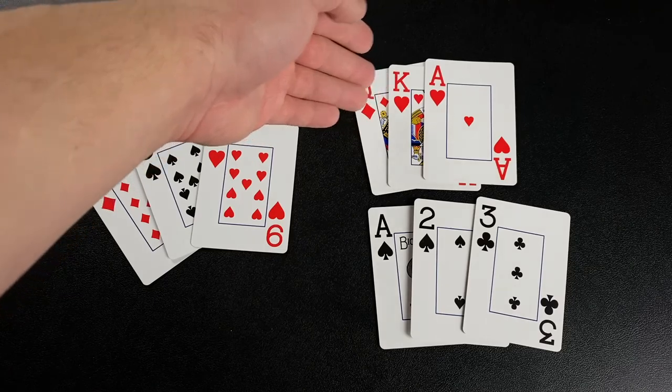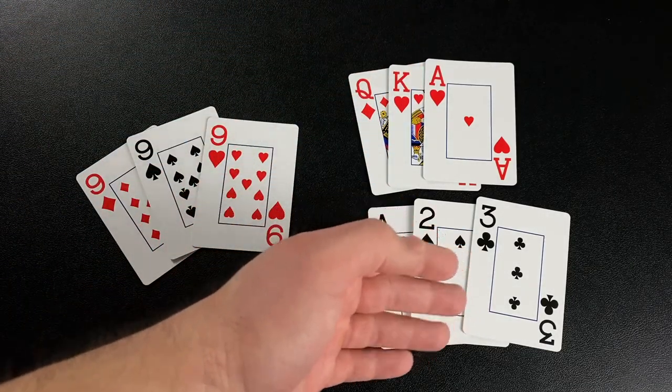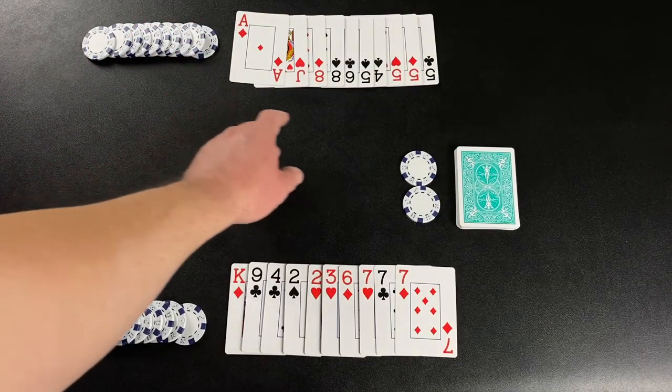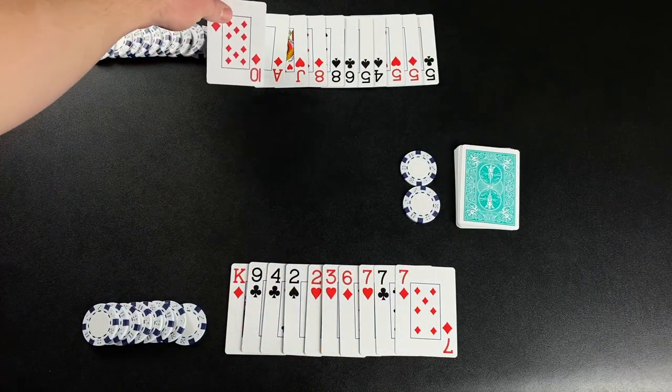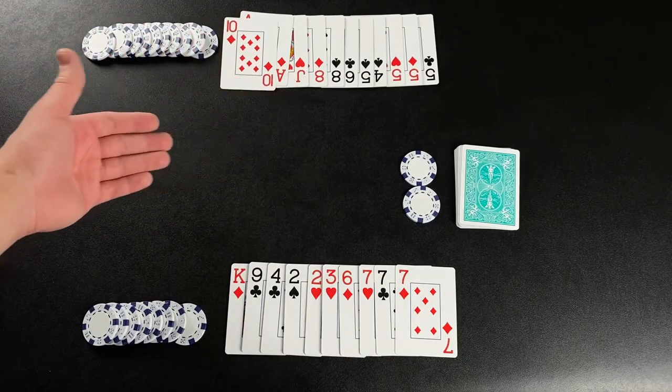Notice that aces in this game can be high, as in queen, king, ace, or low, as in ace, two, three. The non-dealer goes first and begins their turn by drawing a card from the stock, which is added to their hand. After the player has drawn, they may play any melds they wish to the table.